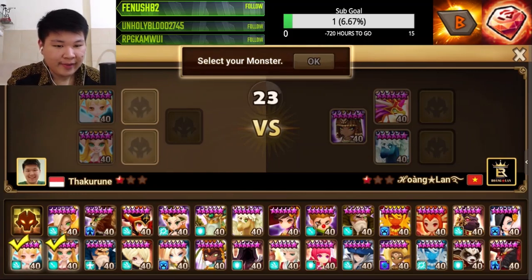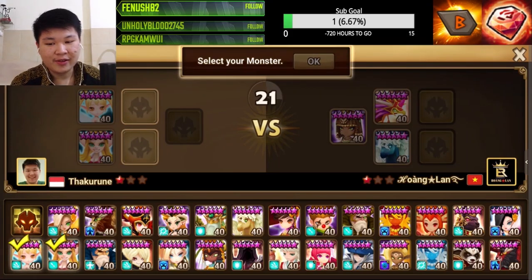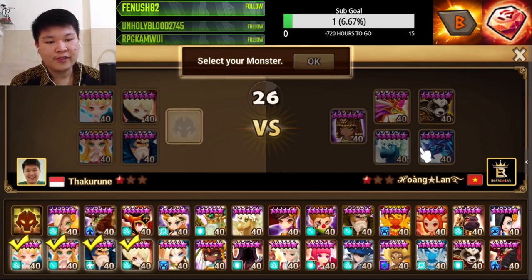Some of you are probably wondering whether it's possible to get G2 with only free-to-play units. It's really hard, so I wouldn't actually recommend that. When you're playing RTA, you must have at least two premium units that are usable, and the rest — the three other units — can be free-to-play. That's what I recommend.